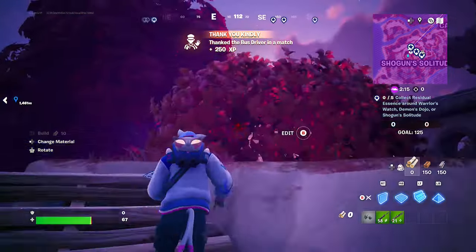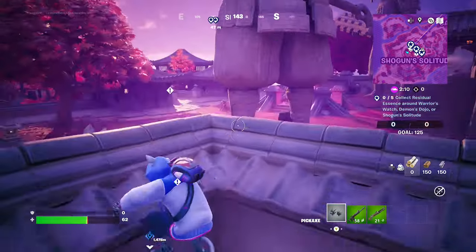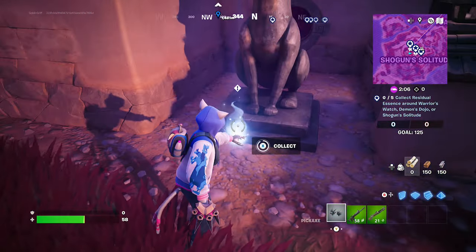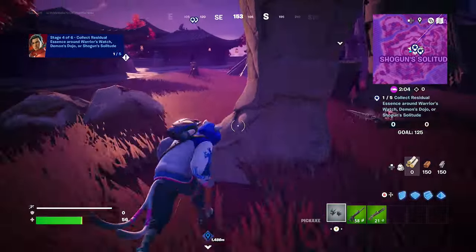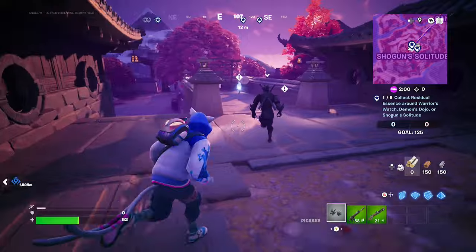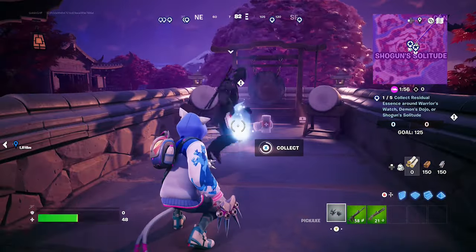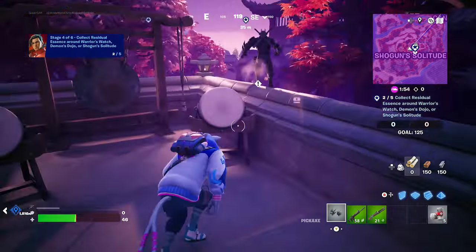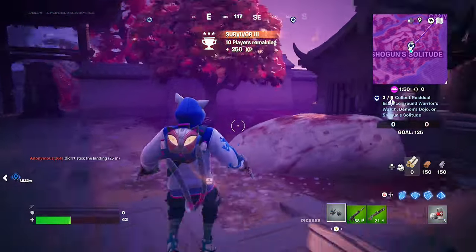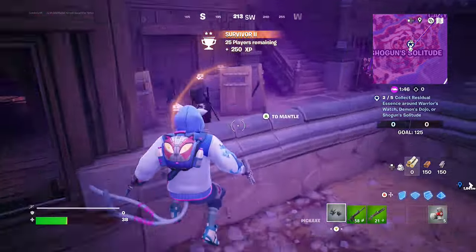So let's knock this out — you gotta collect 5 of this essence. These guys got quest tracking on. He is in the circle of the storm, but that's okay. Let's knock this out. There's number 2, and then number 3 over here at Shogun Solitude in the little shrine.